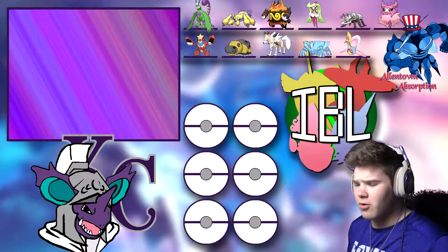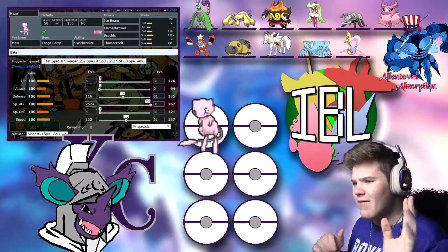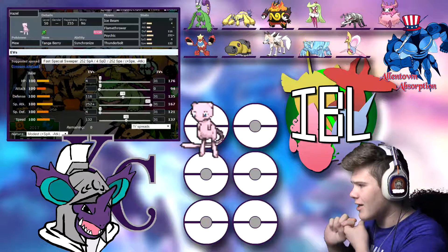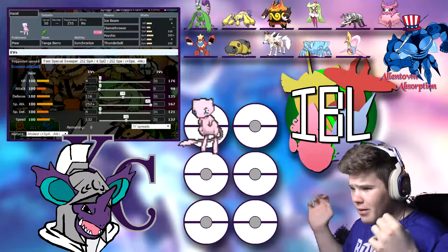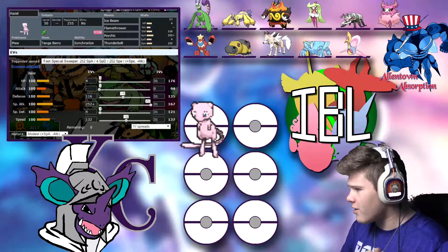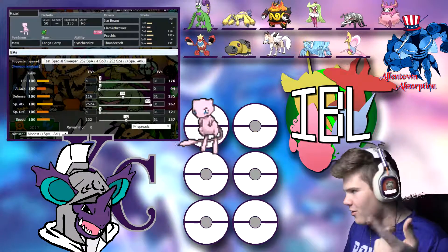Let's go over the team I built. First up, we have Hazel the Mew, who's come to every match. Instead of running the Mewnium Z, we're running a Tanga Berry. If you don't know what that does, it lowers the power of a super effective Bug-type move that hits it. We're running that because he's got a couple of Bug-types on his team — Durant and Galvantula — because we're rocking Flamethrower. If I get hit by a Bug-type move, I'll be able to tank it and then kill either of them with Flamethrower. Ice Beam works against Tornadus, Serena, and Lycanroc. Flamethrower is for the two Bug-types and Serena as well.